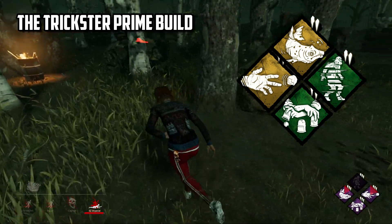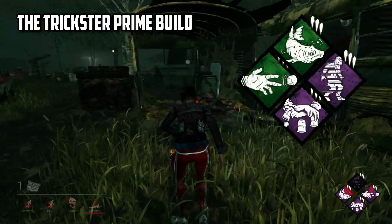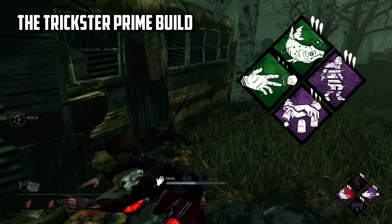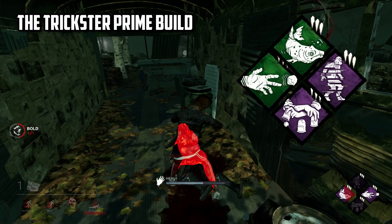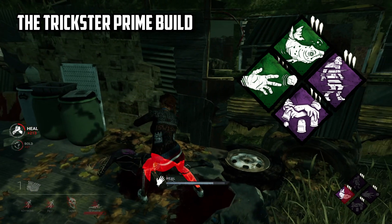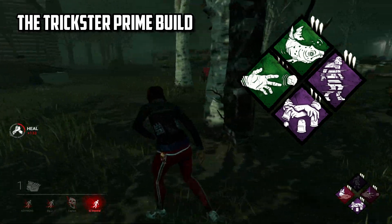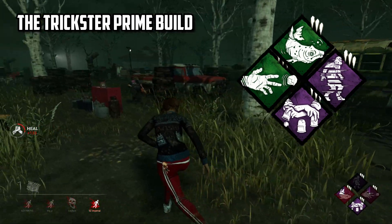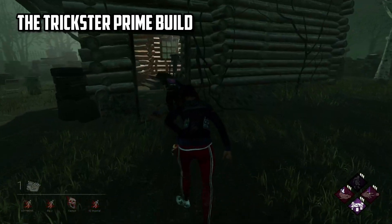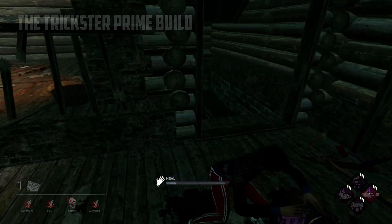Finally for deception perks we have Red Herring, which allows us to briefly work on a generator, go to a locker, and then create a fake noise notification at the generator we were on. This is perfect in the end game in situations like 3 gens, to force the killer to a certain area or to prioritise stopping a generator over picking up a teammate. For these all to work to their best, I recommend Distortion — a perk that will mask aura reading perks 3 times for 3 tokens, and also mask scratch marks for 10 seconds. This last slot can be swapped for perks like Iron Will or even an exhaustion perk if you wanted to.